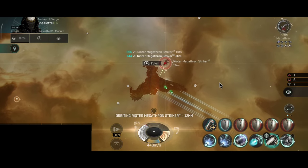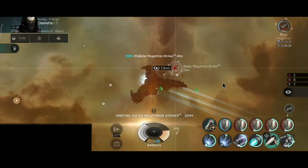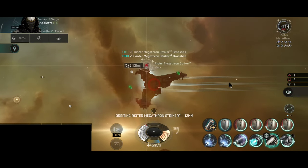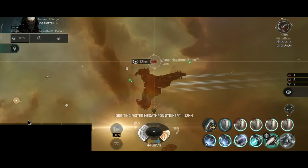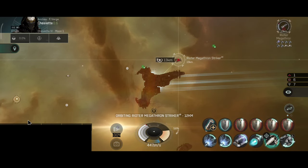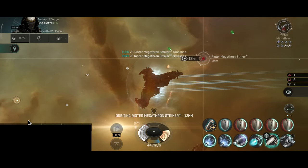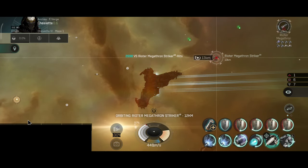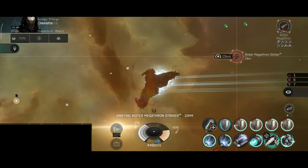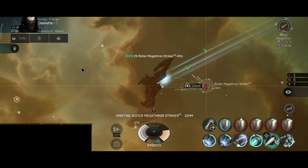That's basically one of the only things that prevents me from flying the ship actively in PvE. A Striker is cheaper and cheaper to replace — easier on your wallet — and it clears content pretty quickly.